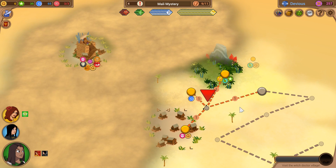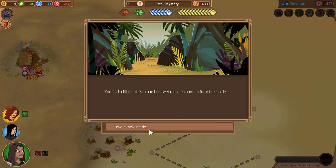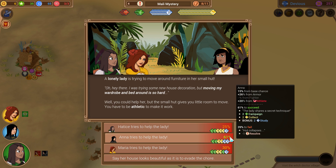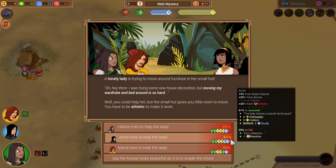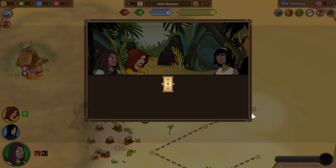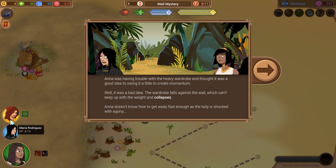We really want to hit this node, but I also want to go to this village. We'll work our way around and come back to the village. A lonely lady is trying to move furniture in her small hut — this would have been a good thing to save the tool for. 'Oh, hey there. I was trying some new house decoration, but moving my wardrobe and bed around is so hard.' You could help her, but the small hut gives you little room to move — you have to be athletic to make it work. I'm going to go for it — one point of resolve is not so bad right now, and this is north of 50%. It is a fair number of tokens. We failed. The secret technique mentioned in the tooltip there is part of getting the best outcome at the final boss encounter, but I think we can get around it by having a high level beguiler — Maria at level 2 beguiler might be able to evade that check.